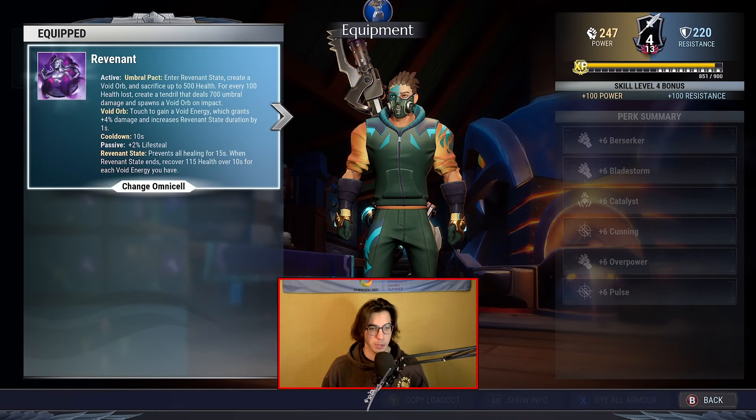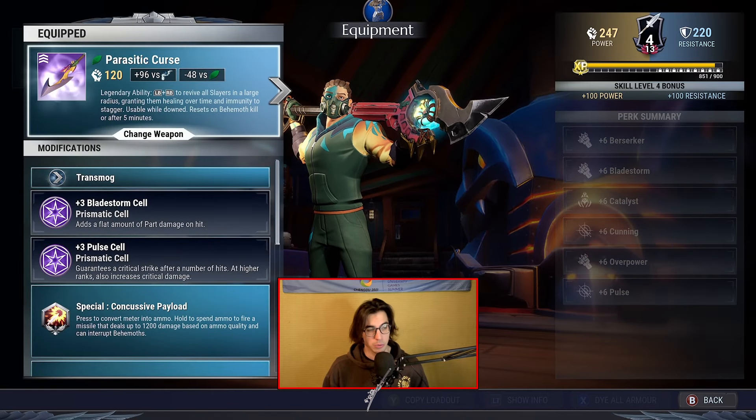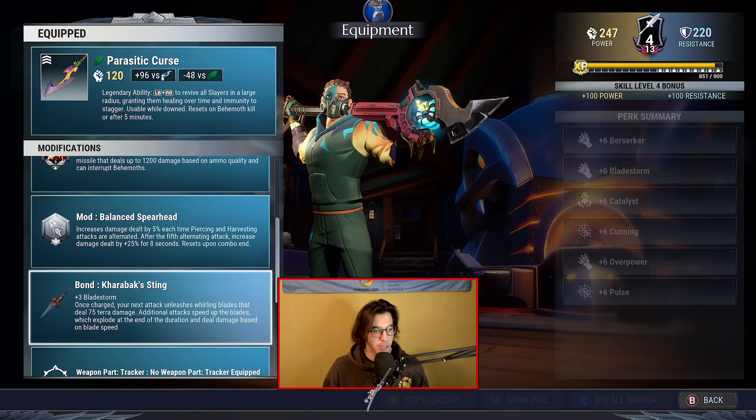For the omcell we got the Raven omcell — we're not gonna be using the Ice Runner omcell because this is not really a beginner or mid-tier kind of build. For the weapon I went with the Persist Curse, which is the Terror legendary weapon with plus Repeating Storm and plus Repulse Sauce on it. Special is gonna be Concussive Payload, mode is gonna be the Balanced Spearhead, and the bond is gonna be the Kerabek Sting, which has plus three Blazer Morning.